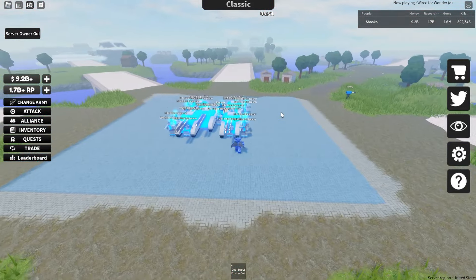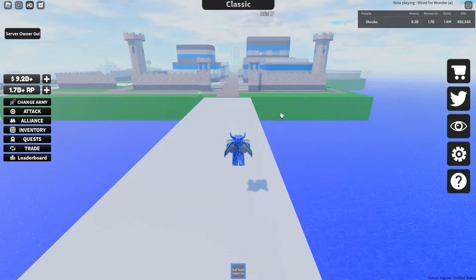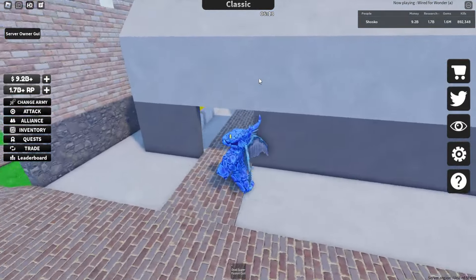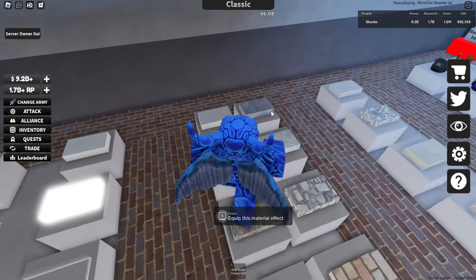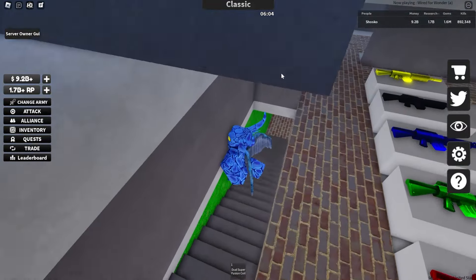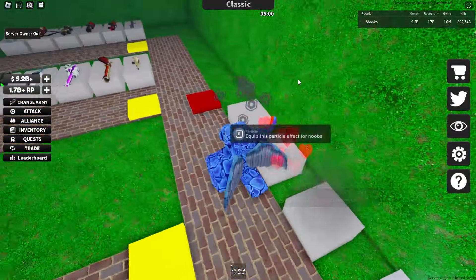The easiest way to unlock several different cosmetics for your army is by purchasing this building on your base — this one right here behind the main building. This one has all kinds of faces, all kinds of hats, you can change the materials on your tanks, vehicles, and boats, and you can also change the color of your gun. In the basement there is also a kill effect challenge area.